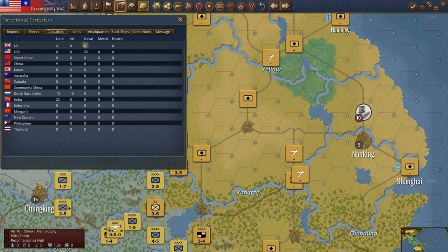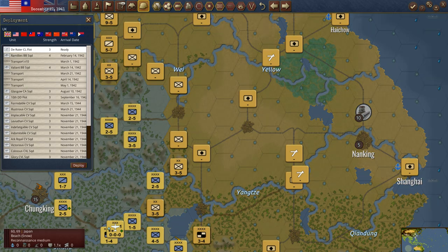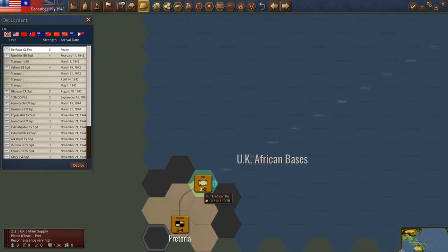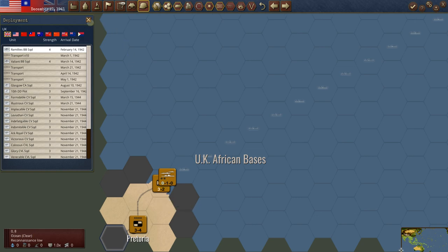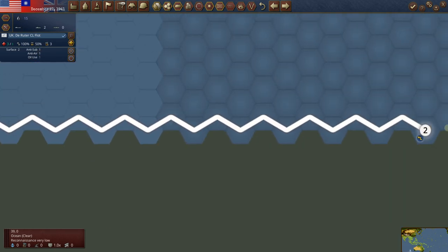We've got four land losses and eight naval for the Brits. US: 25 naval. China: nine and five. Japan: eight and five. The Dutch East Indies has already surrendered. India now has 23 land losses. Let's go to the deployment screen — the Deroiter is ready to deploy. We'll put the Deroiter in there at the UK African bases and take it up through the route. We'll put it on raider mode so it doesn't get spotted if possible, and take it down to Auckland eventually.